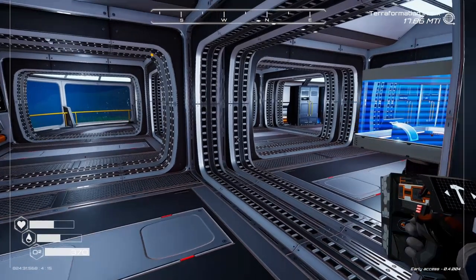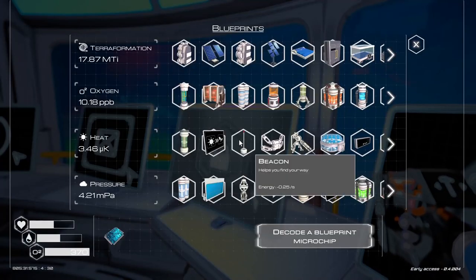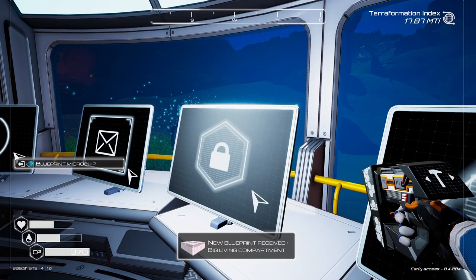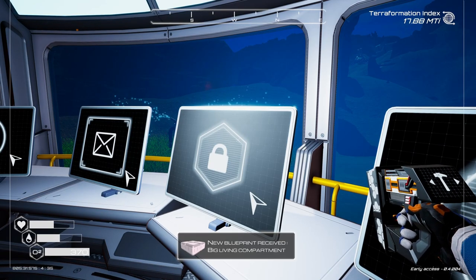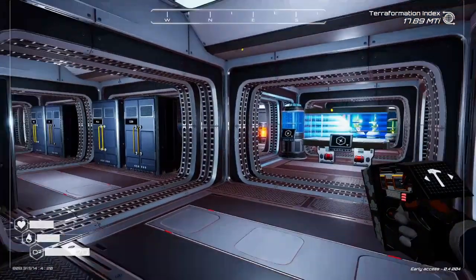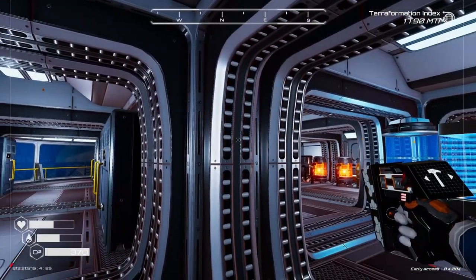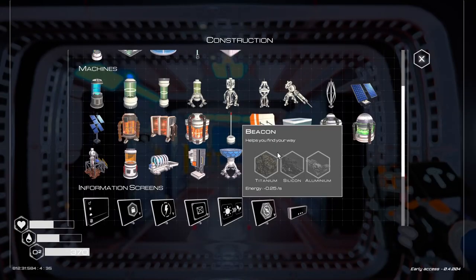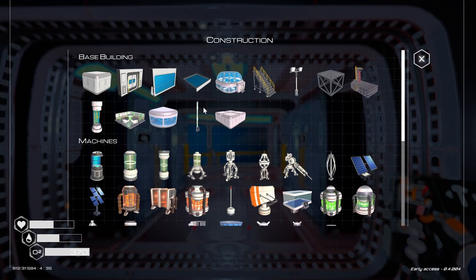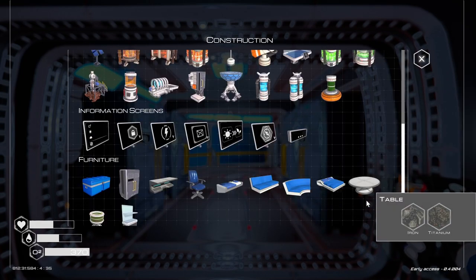We've got a blueprint — let's go check and see what we can get. A big living compartment — that might be good if I don't have all these big areas being taken up. What's the cost for it? It's pretty expensive, but it might be worth it. I'll probably try that next episode.